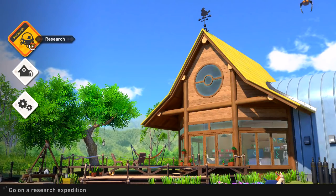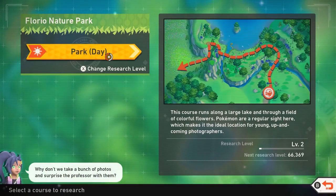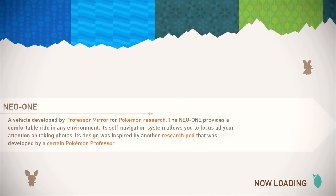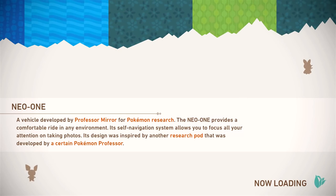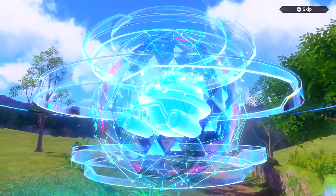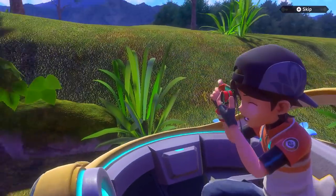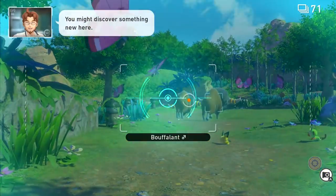Now with this new scan feature, I guess we can go back to the place we went to last time. Try taking lots of photos of Pokemon at the nature park during the day. Let's go — see Pokemon up close in their natural habitat. We've already read about all this. Why don't we take a bunch of photos and surprise the professor with them? The Neo One — a vehicle developed by Professor Mirror for Pokemon research. So yeah, it's the same sort of map again, but this time we have more features and they're in different places. We might discover something new here.